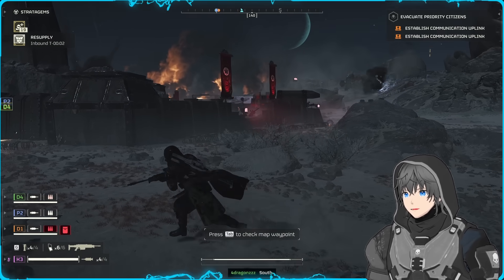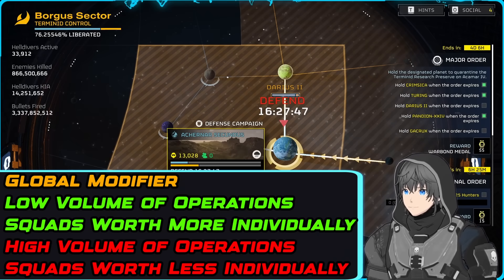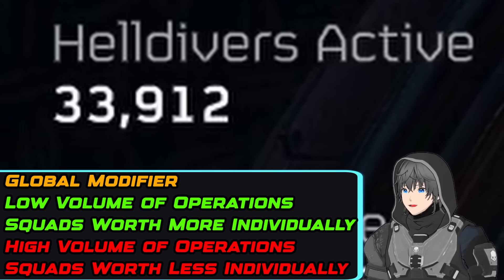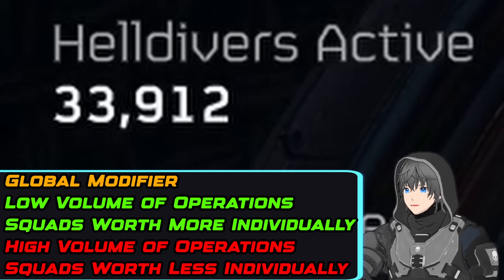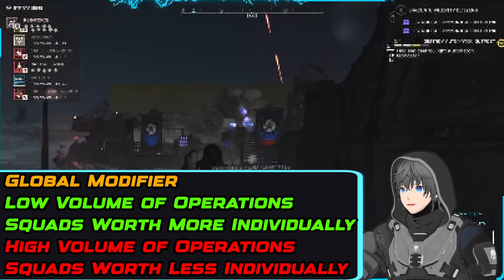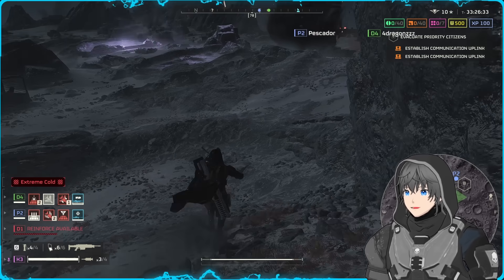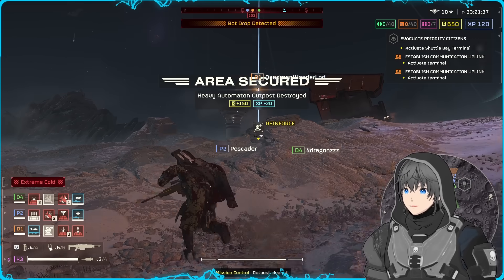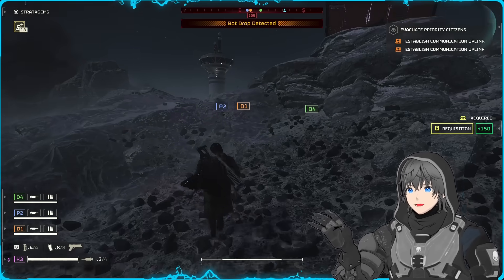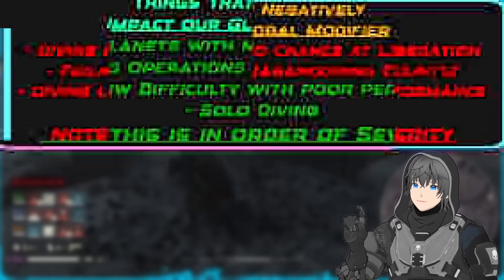Moving on to the Impact Modifier — this is the final piece of the puzzle, coming into play after you've completed your operation and received your score. To ensure liberation rates do not scale with the number of players online, this Global Modifier is applied — increasing your individual squad influence generation when player numbers are at their lowest, such as after the Escalation of Freedom or through the night for the USA when much of the player base is asleep, but decreasing your squad influence when large numbers are online, like on Saturdays or directly after a large update. This modifier updates every 30 minutes based on how many players have played an operation within the last 30 minutes — not simply how many are online. AFK divers are not reducing our liberation rates.